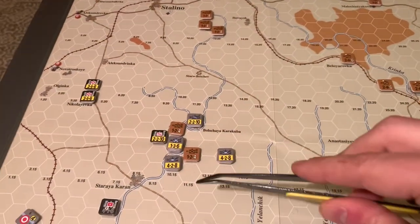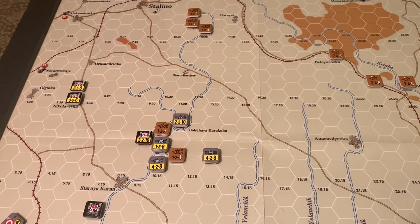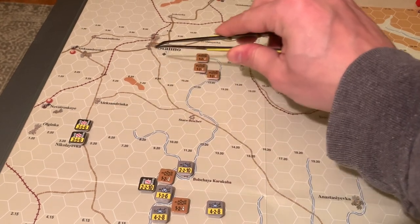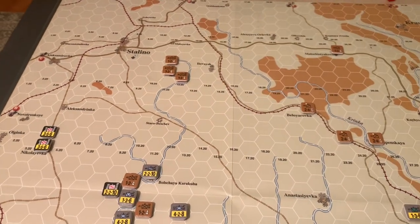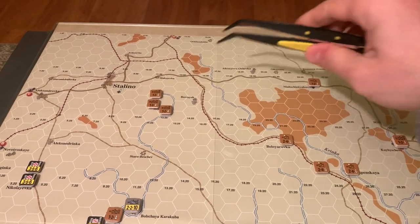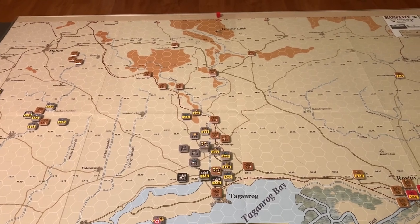The Germans couldn't get results on the left flank, so they've just decided to surround those guys with zones of control and force them to fight their way out if they want to get back into supply. Meanwhile the SS Viking formation has taken off up a track towards Stalino. Those guys are probably going to have to figure out a defensive position to provide a speed bump next turn. The Soviets need to get their stuff together because it's not very organized right now.